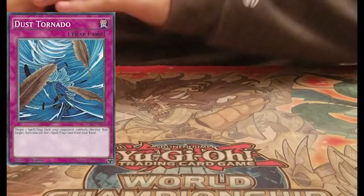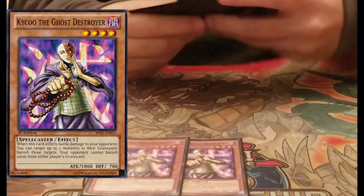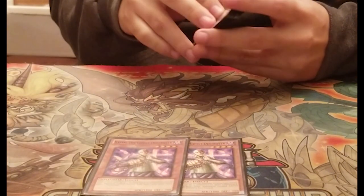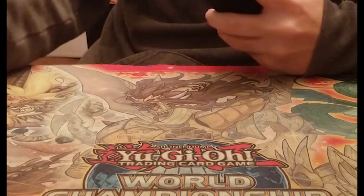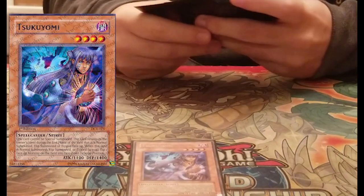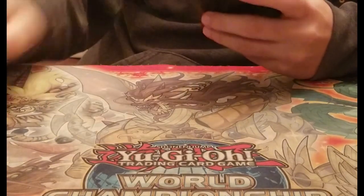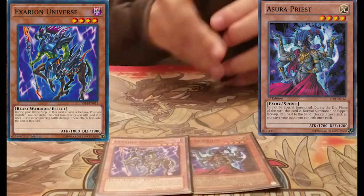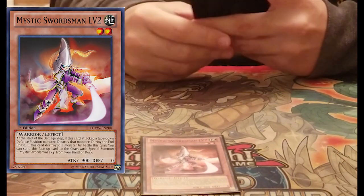That's it for the main deck. For the side deck, we have two Kycoo for the mirror match — it's pretty good in the mirror but I don't like it in Gold Control. Then a second Tsukiyomi for Gold Control — it's an easy way to get rid of Thousand-Eyes Restrict. Then Airknight Parshath for their Goats, and Xеrion and Exchange Universe — both of them wreck Goats.